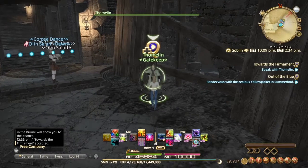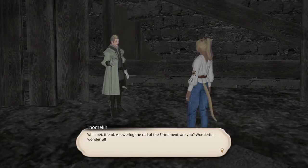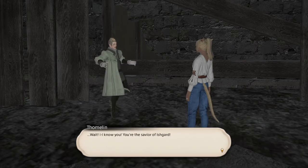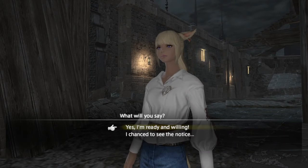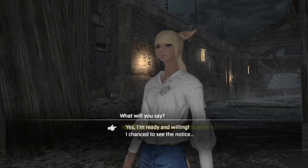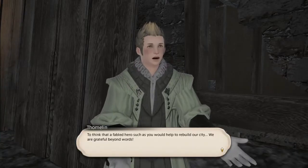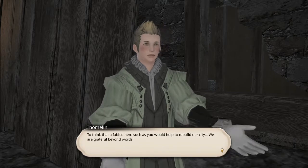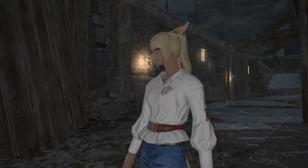Once you get there you want to talk to this guy here, the gatekeeper. He'll send you on a little fetch quest — I believe he wants some wine. You go fetch some wine for him and that's how you get in the gate. You just say yes, I'm ready and willing — it doesn't really matter which option you pick.